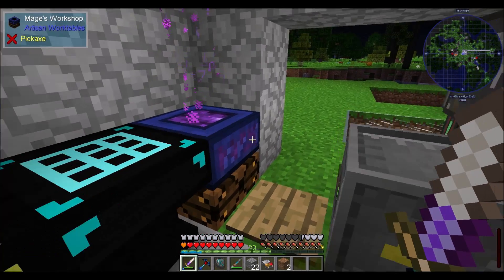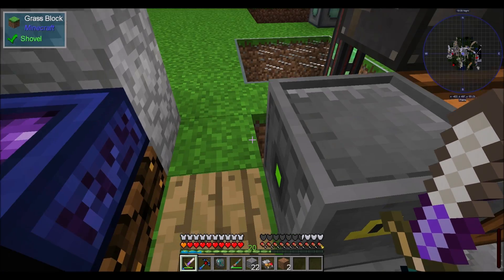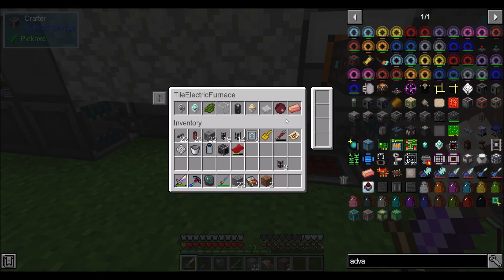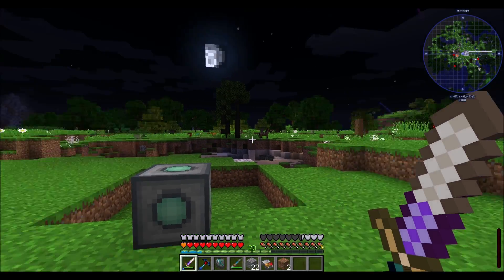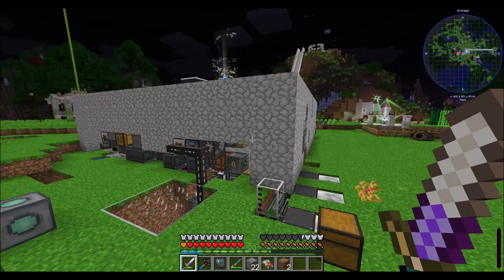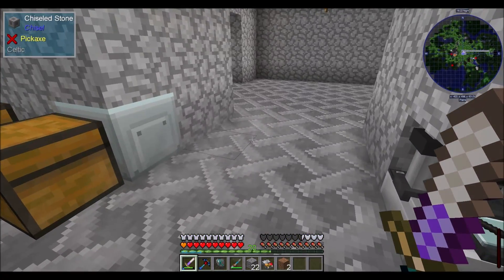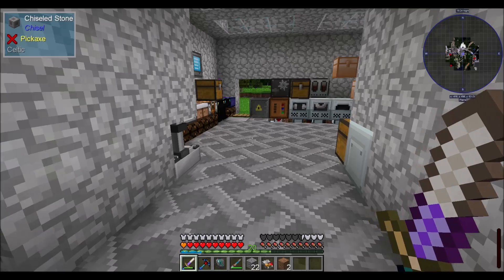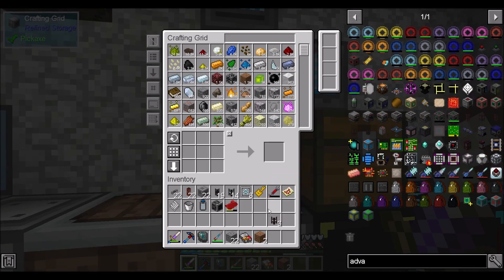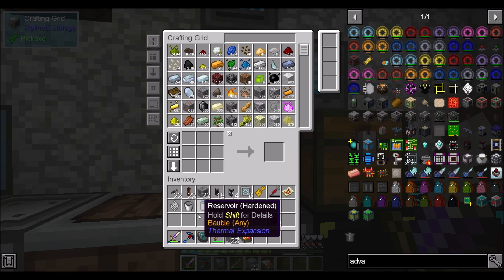Also, spooky sounds are spooky. I think there's a Halloween Easter egg in one of the mods — I think it's Corral Tomb. A little bit of spookiness going on here. We're going to see some spooky ghosts, I'm warning you. Today's episode will have spooky ghosts, and that's just how life is going to go for us today.